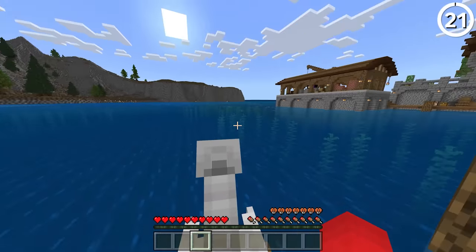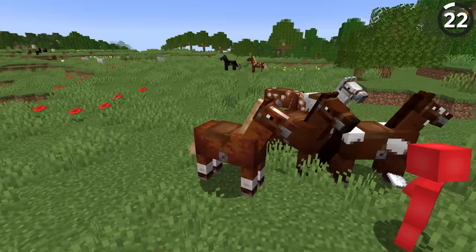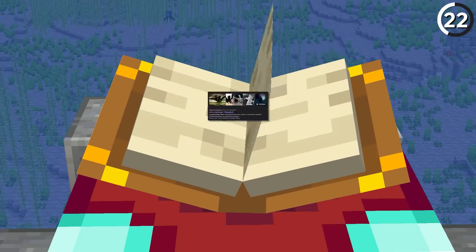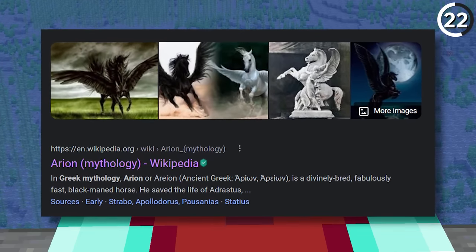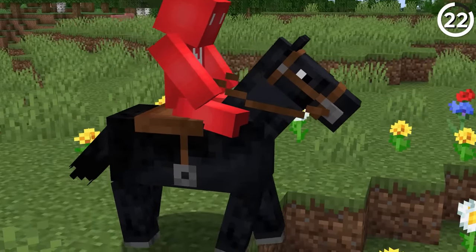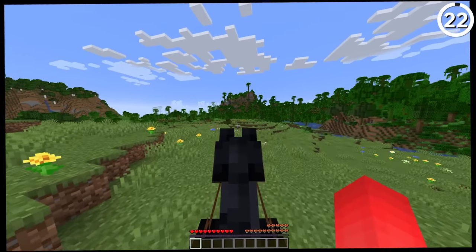Ever wonder why you can only breed horses with a golden carrot or golden apple? This actually comes from Greek mythology. In the myth, there's a horse named Arian, which was a super steed that only ate precious materials. Which would make a lot more sense economically if Minecraft horses weren't so abysmally slow.